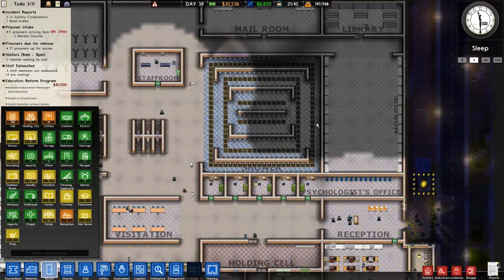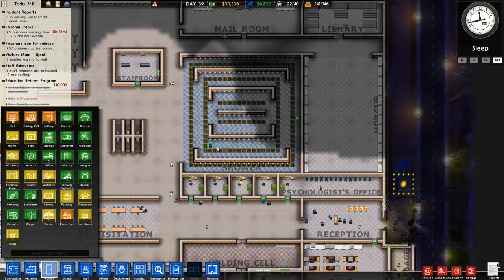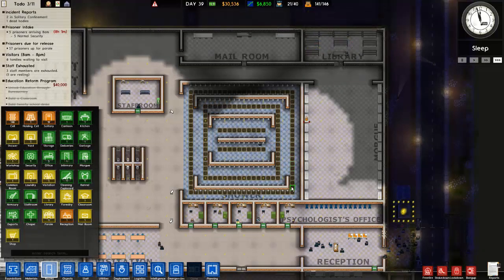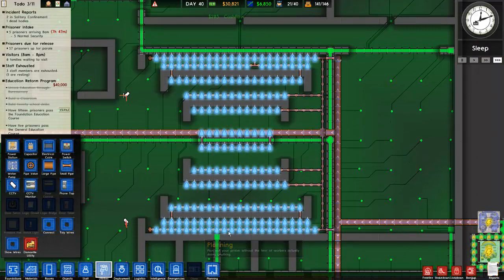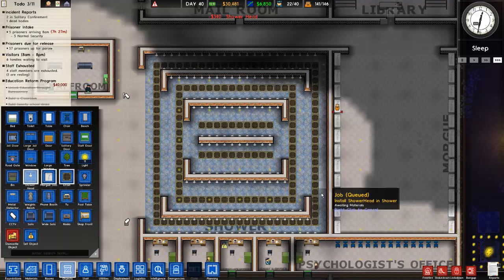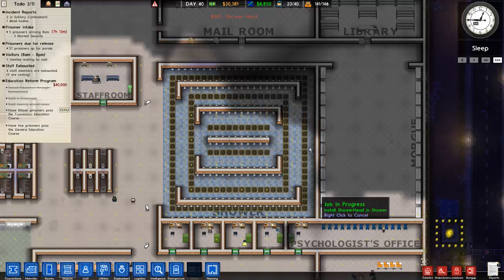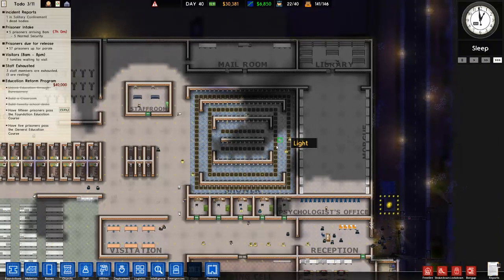Do we have shower heads on this side? No, we do not have shower heads on this wall yet - so that's what I'm going to do now. We have pipes running down here, so let's just put the shower heads in. Now we have space for another 25 prisoners or something like that in the shower, and it gives our workmen something to do.